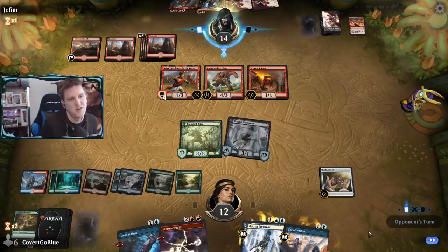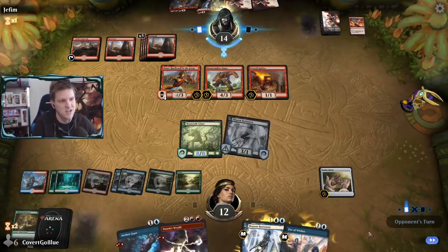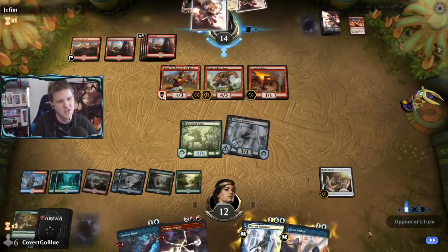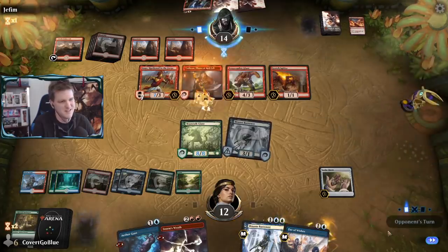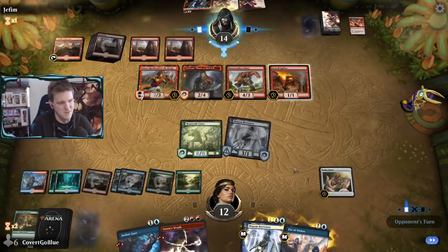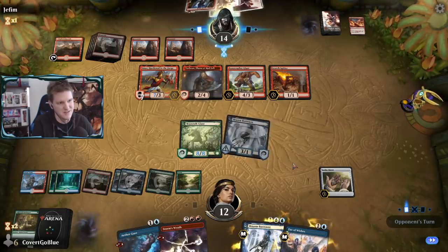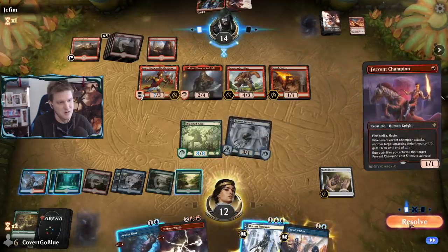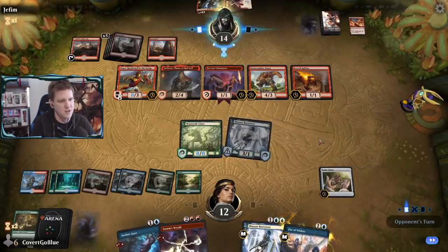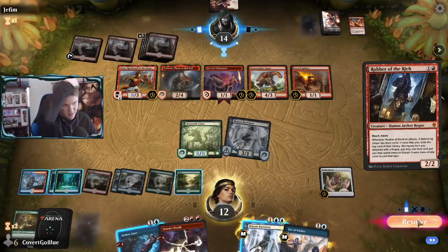They can go Torbran into Robber of the Rich then get their board swept - we'd Gust the Annex, block the Bonecrusher Giant, take two to ten - go to two, and they had a Shock in hand. Let's see how they play it - we can wait until they declare attackers. That's another creature - potentially lethal. But if they move all in we can Gust the Torbran then Storm's Wrath... Annex... yeah, I think that's what they're going for.